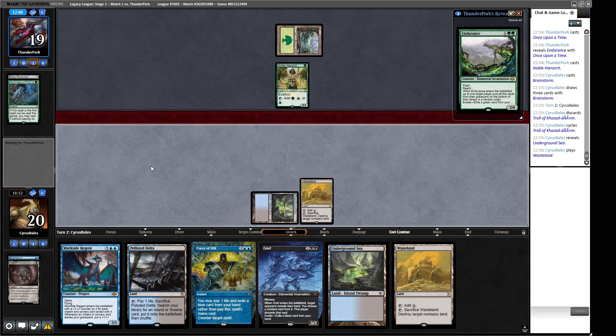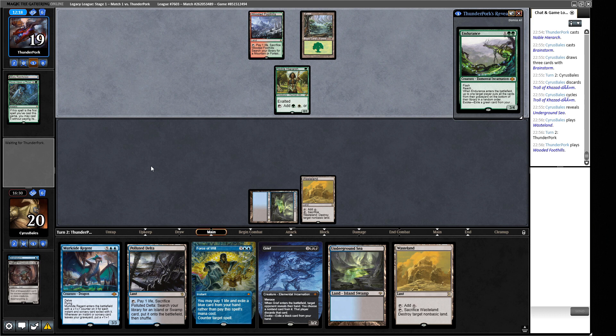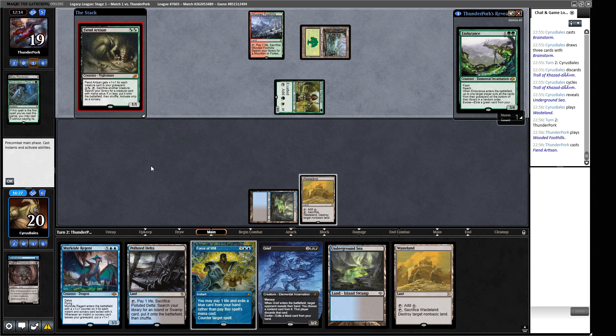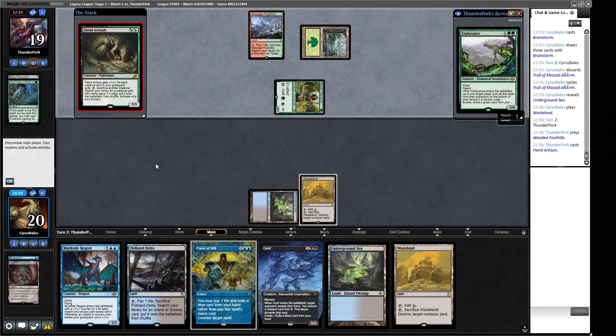They get to play the land and do stuff anyway, but it gives them an opportunity to mis-sequence. A Fiend Artisan - I don't really want to deal with that. Our opponent is representing Veil of Summer which would be backbreaking. Can I afford to Force of Will into a Veil of Summer? I think we hold the Force of Will - we have removal in our deck though not in hand. Sometimes that's the price you pay. It's not a basic - we take out the Noble Hierarch in response.